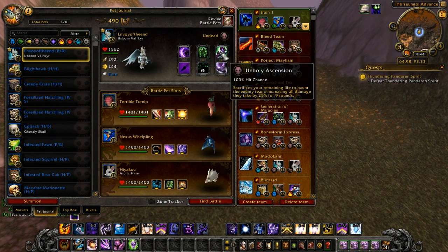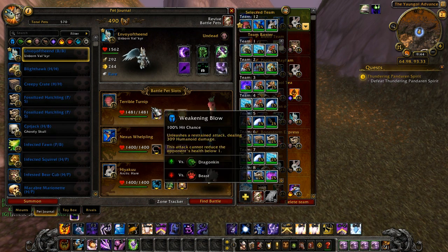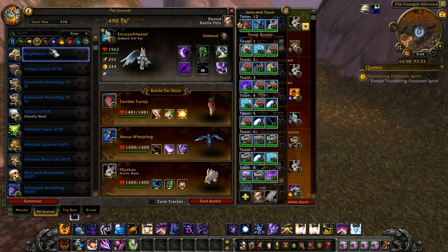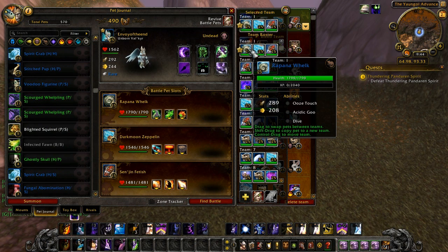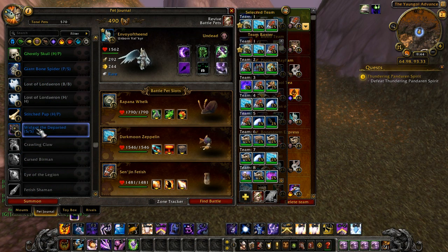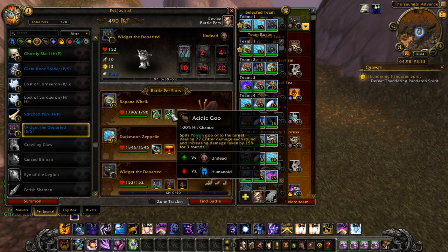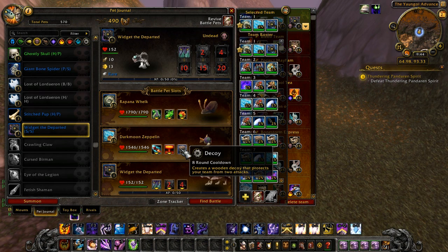I have a whole bunch of teams already set up to two-man all these guys so I can level up a pet. The first one I'm going to level up is Widget the Departed. I'll put him right here — his moves are dive, acid goo, booze touch, missile, explode, and decoy.